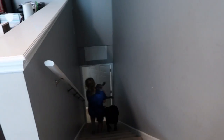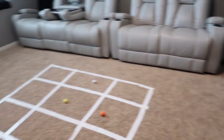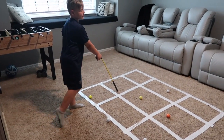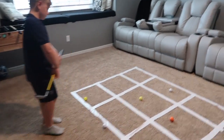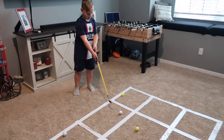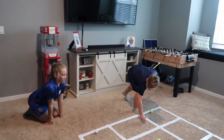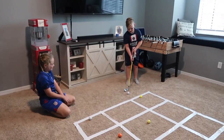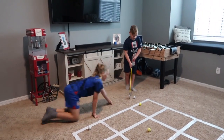Hudson is thinking about which space to go for. Morgan is holding Daisy to get her off the board. Dad suggests a spot looks easier from one angle but harder from another. Hudson repositions; Dad coaches him to hit it from the front.